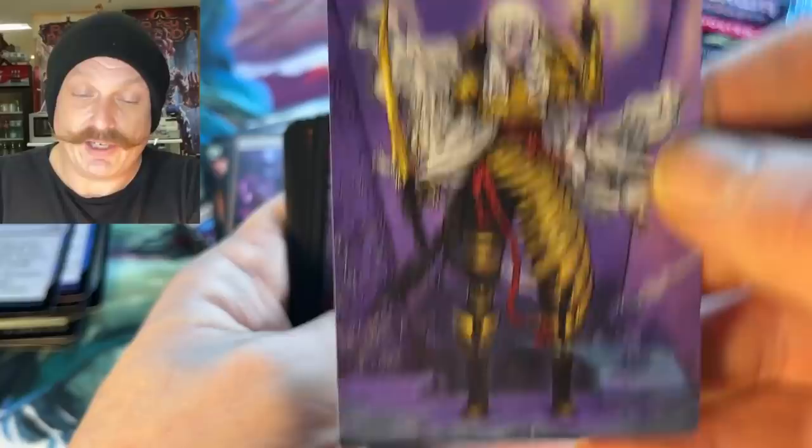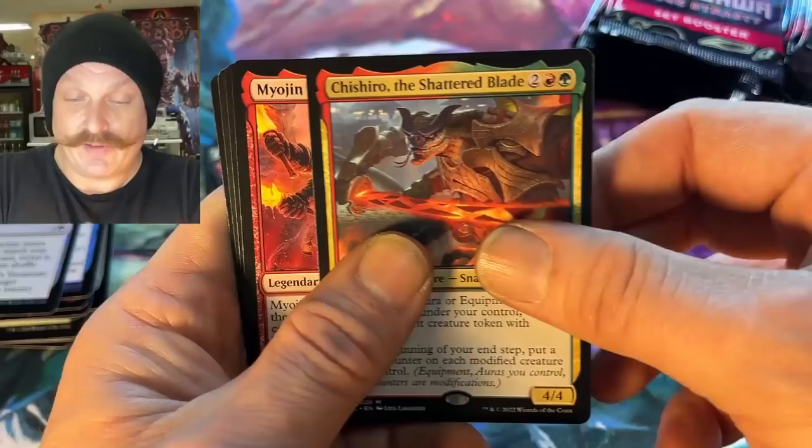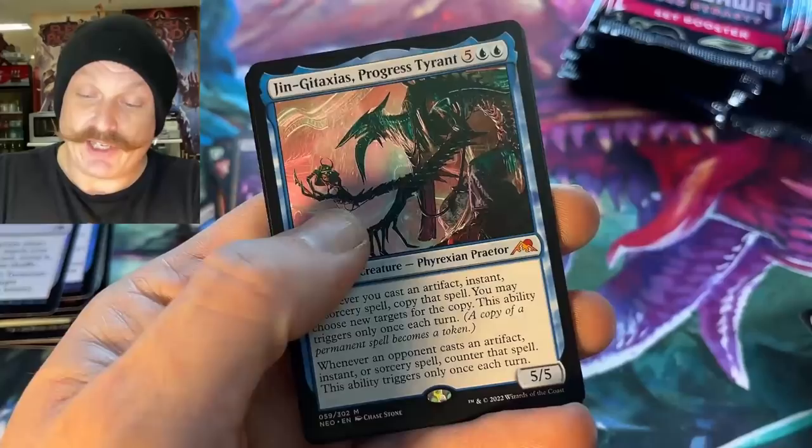The art for this set is really awesome, eh? I've probably said it like 35 times — yeah, you're loving it. Oh, another commander card — Snake Samurai. Another commander card — what the hell is going on here?